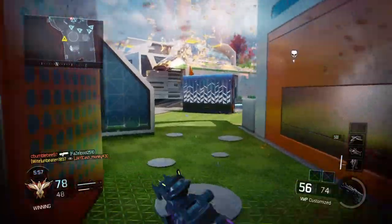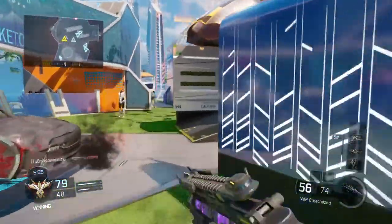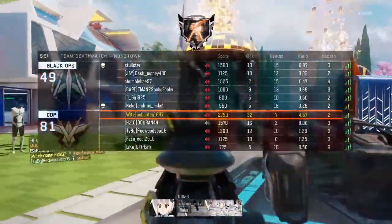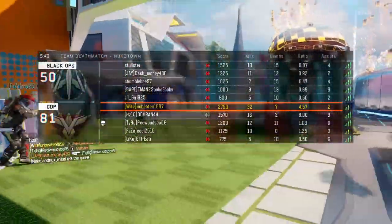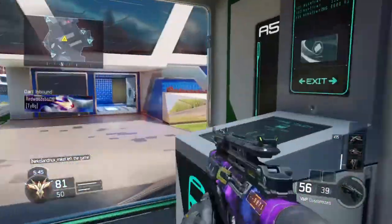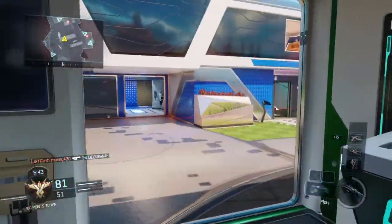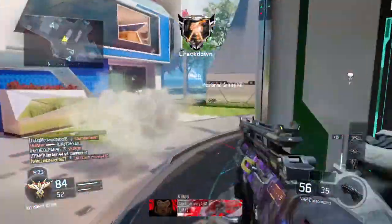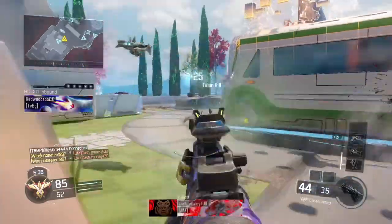Right there my killstreak got the kill for me because I was choking hard. But I'm pretty much leading the team — I got 32 kills and they have 16, 12, 10, and 5. So I'm pretty much carrying the team. Otherwise it'd be a fair match. My killstreaks are just smacking them around — it's 84-52, probably no chance for a comeback.